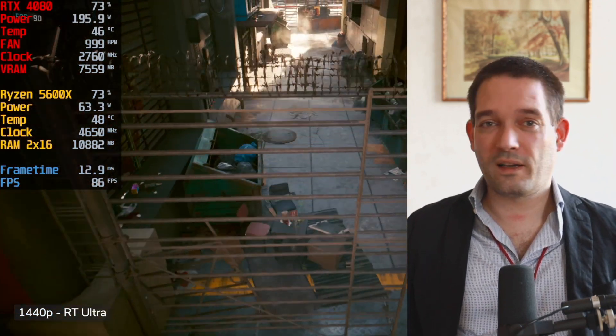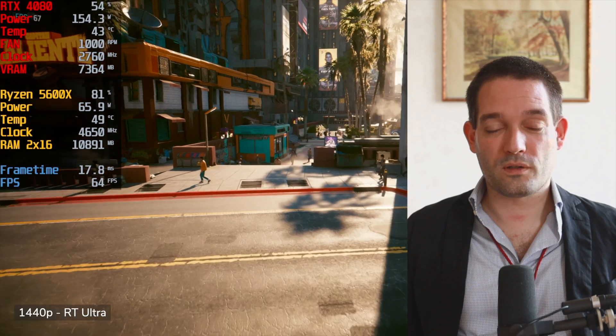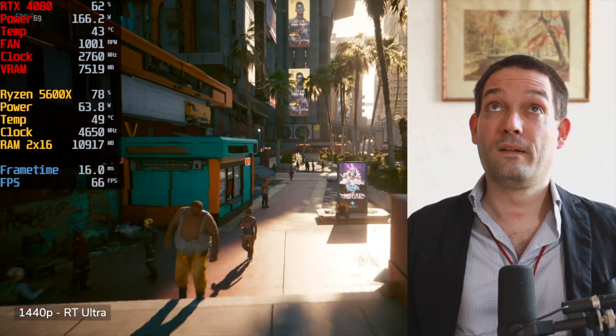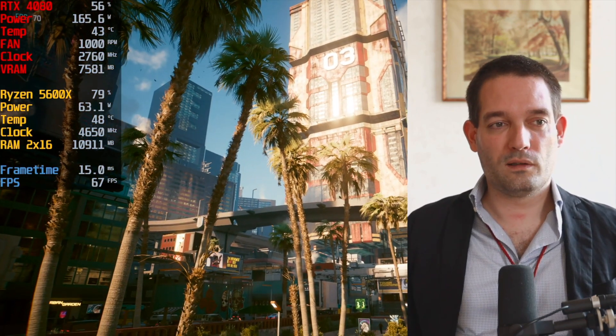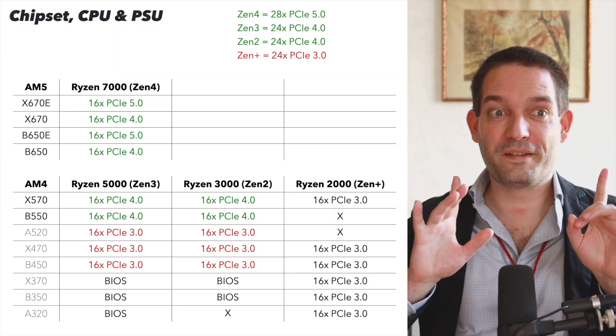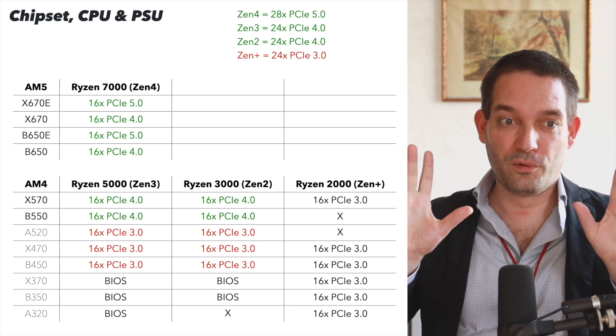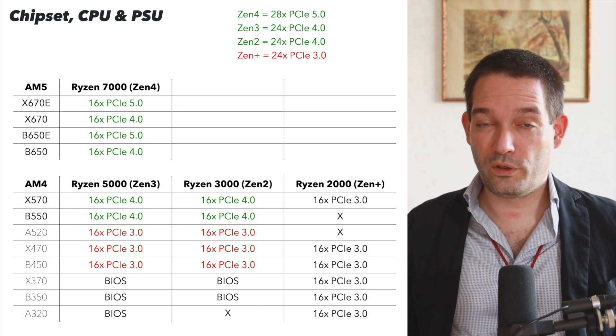If you buy a powerful graphics card like the RTX 4080 and pair it with a CPU that's too weak, you definitely have a CPU bottleneck. The GPU cannot deliver maximum fps. My recommendation: if you're spending over a thousand dollars on a graphics card, it really makes sense to consider X3D cache CPUs. With the 4070 you can get away with a weaker CPU to a certain degree, but with the 4080, not so much. CPU-GPU balance is really very important.